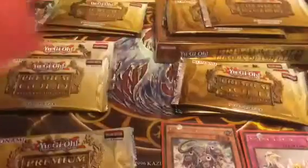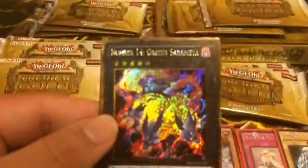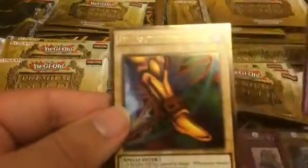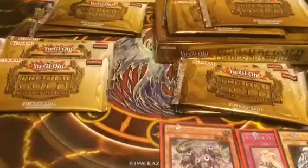I think I may sleeve that Blue Eyes too. Almost done with our first mini box. Come on, 101! Santa Claus. Number 14 Greedy Sarameya. Five-Headed Dragon. A Left Leg of the Forbidden One — I'm going to put off the Exodia pieces. And a Neos Alias — I actually need another Neos Alias.